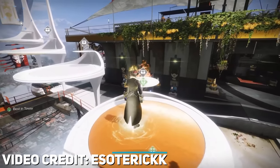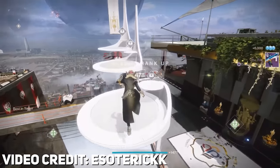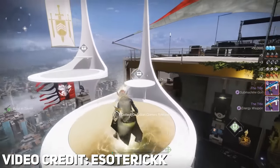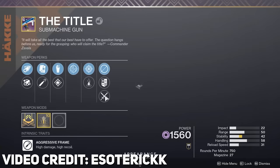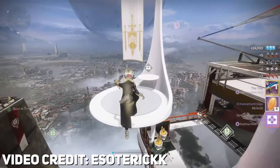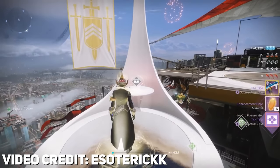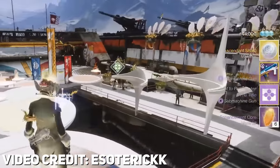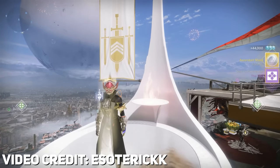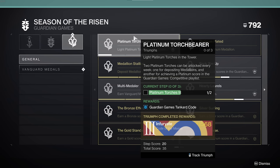The rewards for this are actually four of the Title SMGs, one for each torch, and these aren't just the base versions. The gold and platinum Title SMGs will both be masterworked and have an extra perk option in the last two columns. You'll also get a few enhancement cores and an ascendant shard for completing those last two torches. And if you light both the platinum torches, you'll receive the Guardian Games emblem.